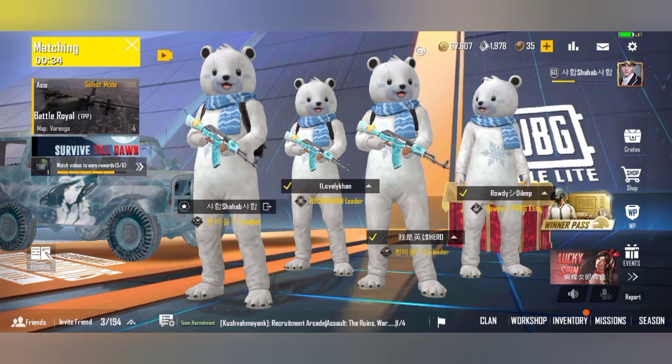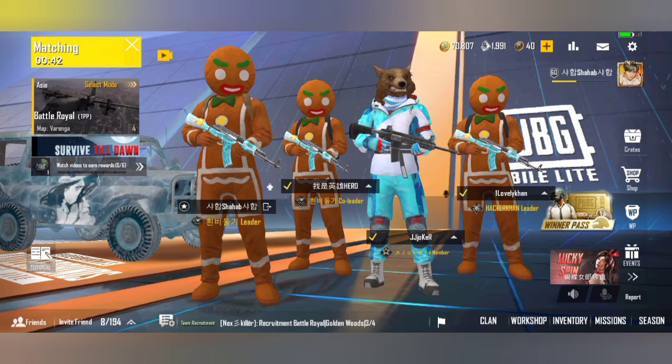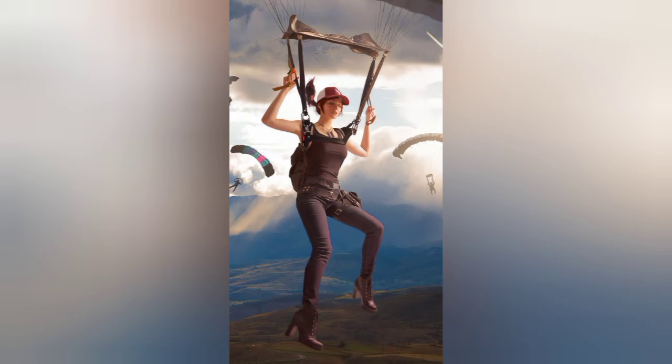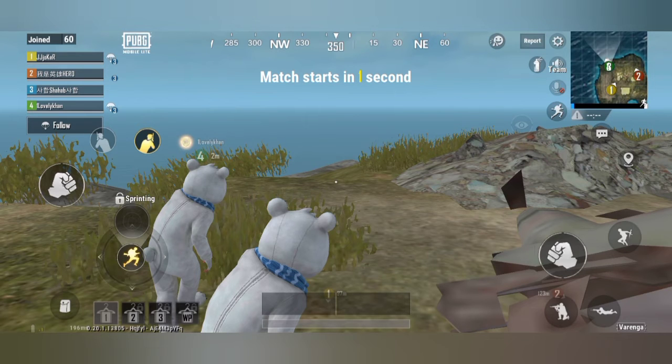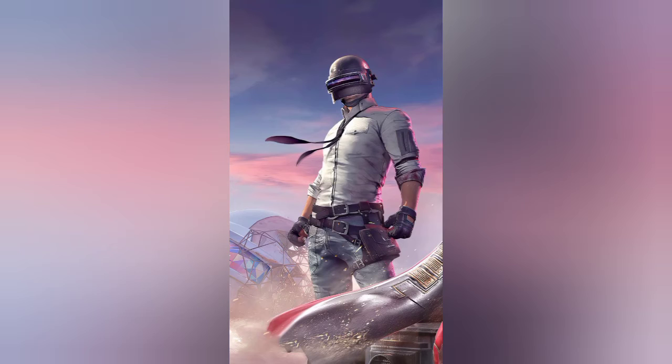Number two: number of players and match time. In PUBG Mobile, 100 players land on the island and battle to be the last person or team standing. In PUBG Mobile Lite, the number of players is only 60 per battle royale match. Naturally, match time varies: a battle royale match in PUBG Mobile lasts approximately 25 minutes, while in PUBG Mobile Lite it is around 10 to 15 minutes.